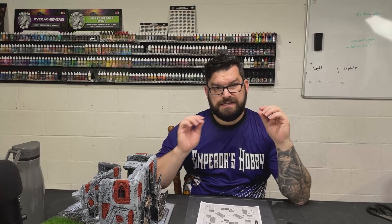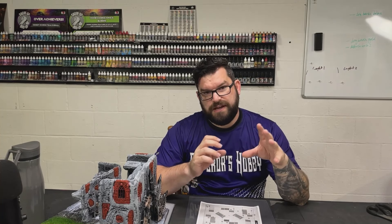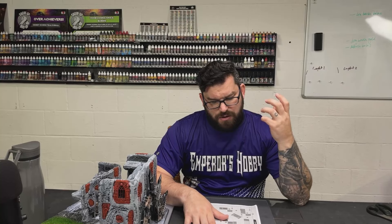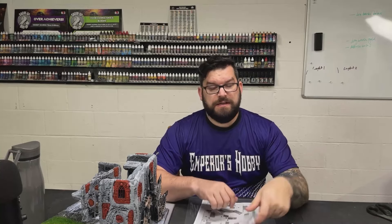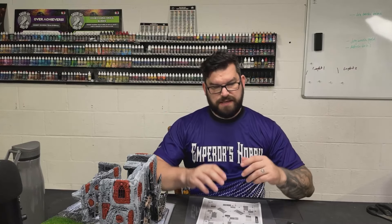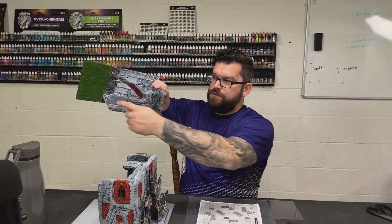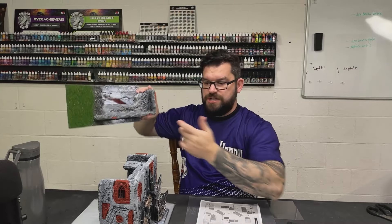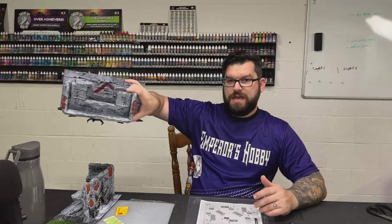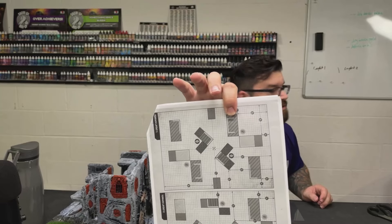One thing that makes it really easy is it's easy to set up. The tournament companion has a prescribed size — it doesn't define height in a very particular way, but it does define the layout. So you know what shape or size each piece should be — for example, this one should be a square, this one kind of like an L-shape, they've got a U-shaped terrain too.